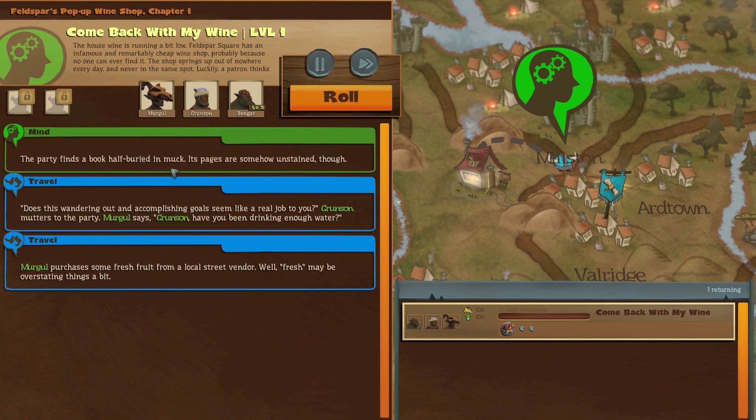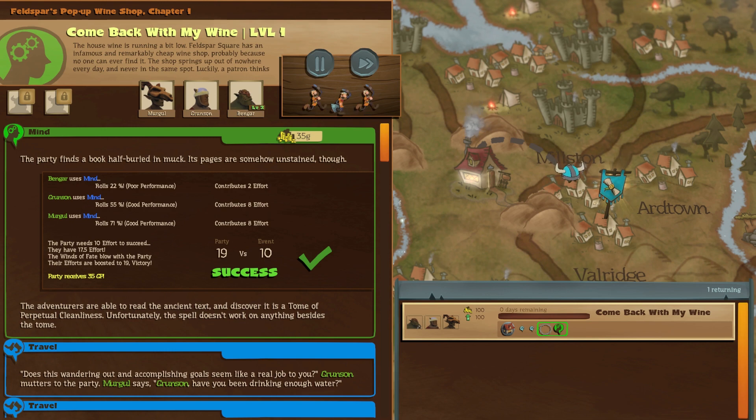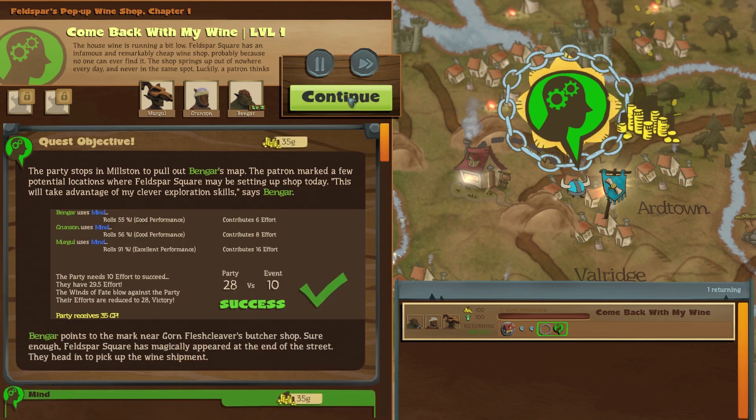The party finds a book half buried in the muck — its pages are somehow unstained. The adventurers are able to read the ancient text and discover it's a tome of perpetual cleanliness. Unfortunately the spell doesn't work on anything besides the tome. We received some gold though. The party stops in Milston to pull out Bengar's map — the patron marked a few potential locations where Feldspar Square may be setting up shop today. 'This will take advantage of my clever exploration skills,' says Bengar. We did it!